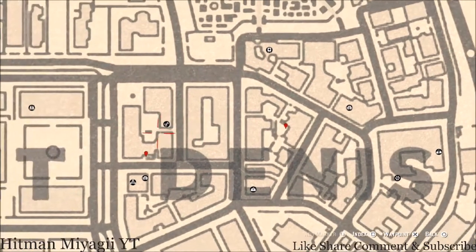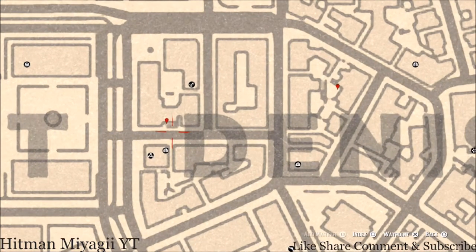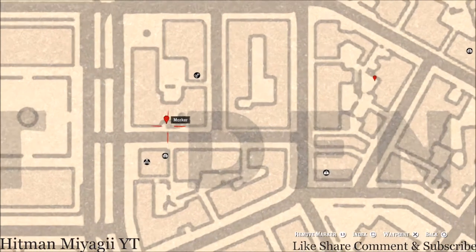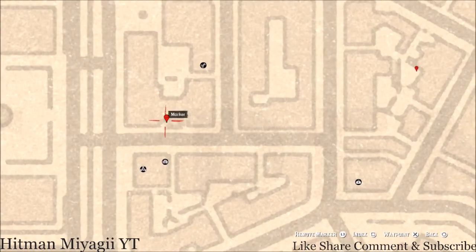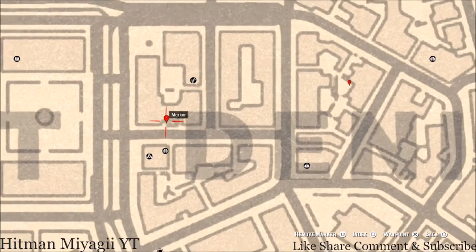Right here next to the D in Denis, at this location, you guys will get an ivory hairpin. This ivory hairpin is on a table on the other side of the gate — there's a little metal table right there. Grab it off and keep it moving.